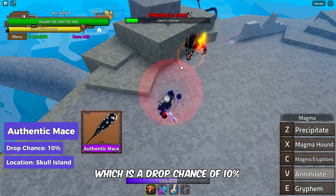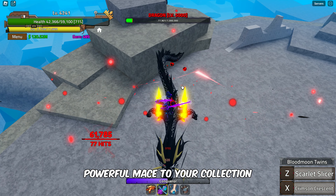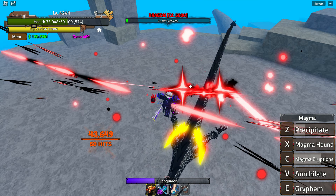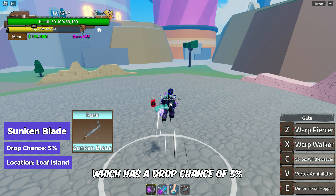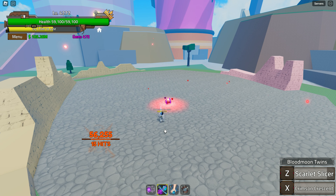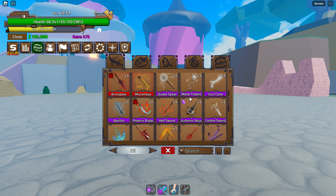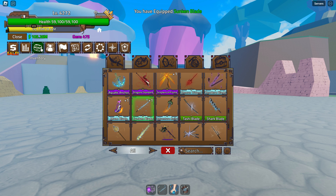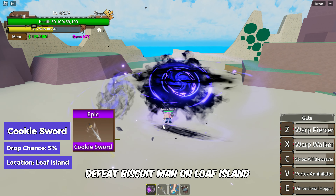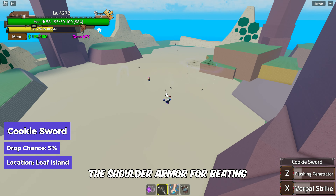Next up we have the Authentic Mace, which has a drop chance of 10%. Defeat the Dragon Raid Boss on Skull Island to add this powerful mace to your collection. The Sunken Blade has a drop chance of 5% — defeat the Sunken Vessel on Loaf Island to obtain this sword. Following up we've got the Cookie Sword: defeat Biscuit Man on Loaf Island for a 5% chance of getting this sword. There is a similar chance of getting the Shoulder Armor for beating the same boss.